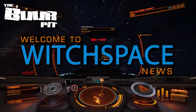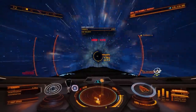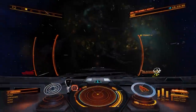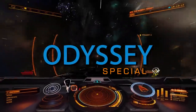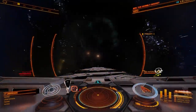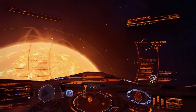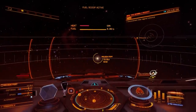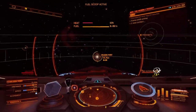This is Witchspace News for Friday the 26th of March 2021. I'm CMDR Buur. In this week's Odyssey special report: Frontier shows off a first person tour of a starport social hub; Odyssey's assistant producer reveals some juicy gameplay details in a live streamed interview; and GamesRadar releases some previously unseen Odyssey gameplay footage.